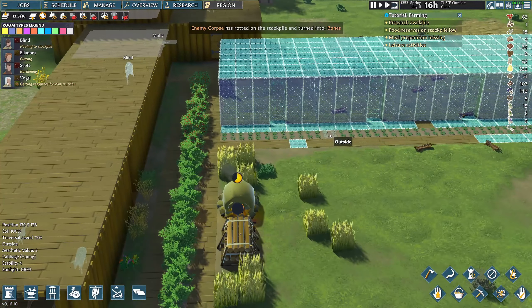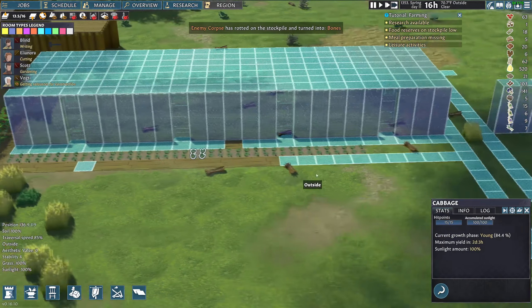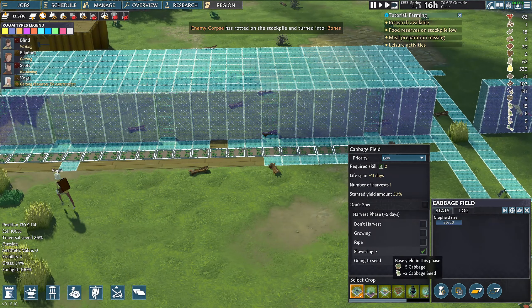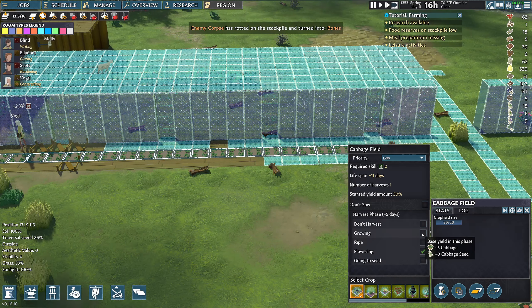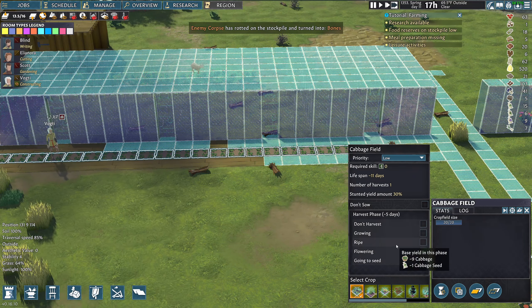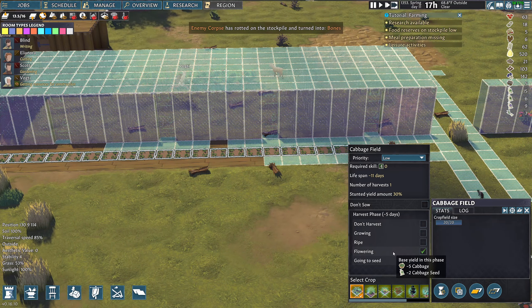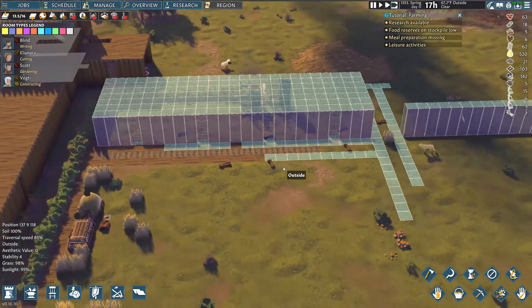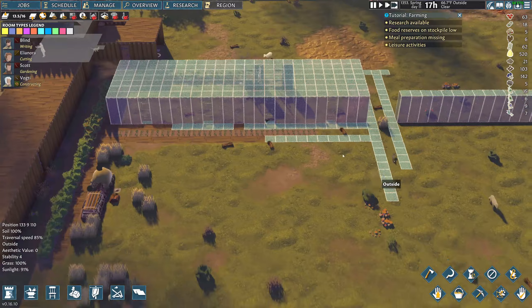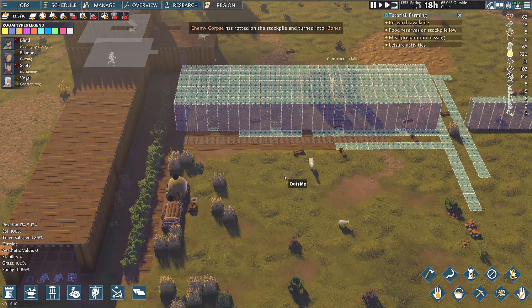We planted some cabbage. There are different harvest phases: you can yield it early to get cabbage and seed, wait till it's ripe to get nine cabbage and one seed, or let it flower to get two cabbage seeds and five cabbage. We're doing this because we need to build up our seeds. I'm basically doing my farming in between these areas — I think it looks cool and it gives a place for it.